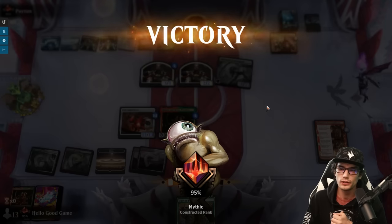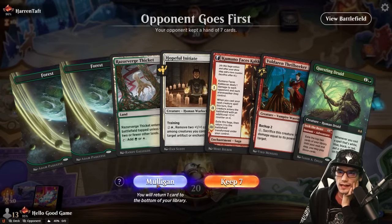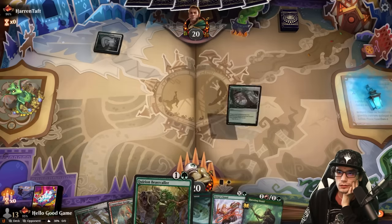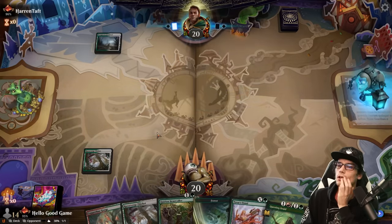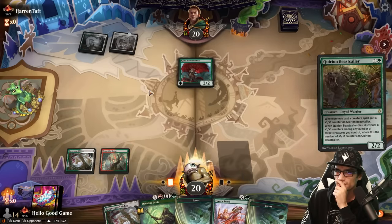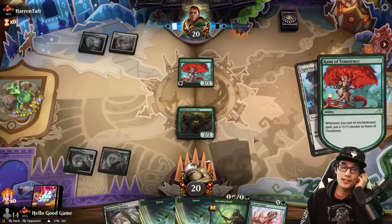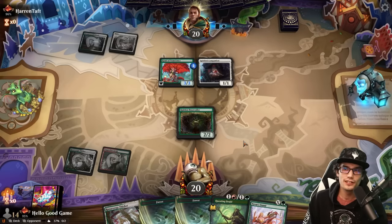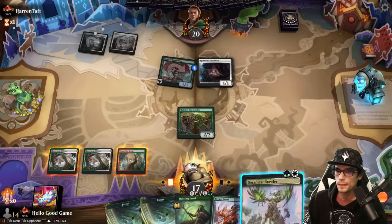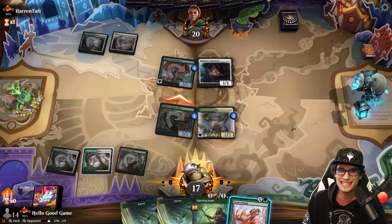They were slamming us with removal — we got pretty lucky. We might mulligan this for better land. Keep six, Angel Fire can go. Our first three lands are also a go. Oh no, the enchantment deck on the play — I yi yi yi yi. At least it wasn't a Naturalist into Ossification as it so often is. No blocks. We do have protection, and I guess we'll try and race — I don't know if it'll work but we have a pretty good deck.